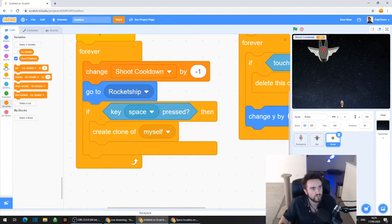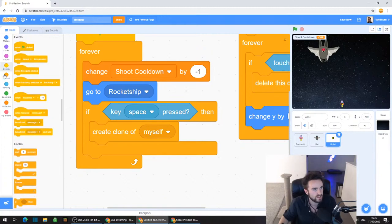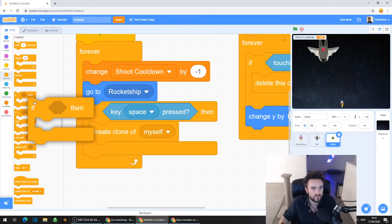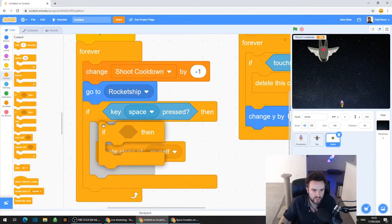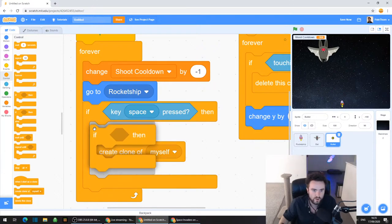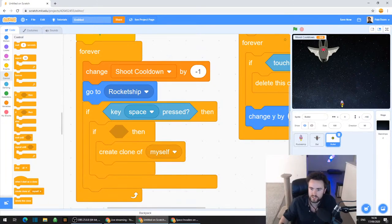Go to Control - the orange category on the left - and grab out another if-then. Drag that out. This has to go somewhere very specific: the words if and then must be right underneath the "if key space pressed then", but "create clone of myself" is inside this new if-then.